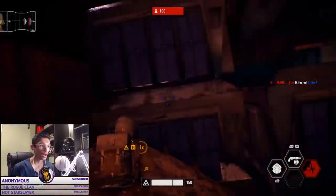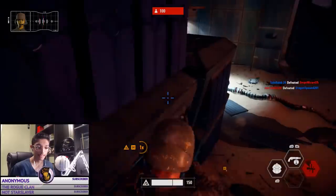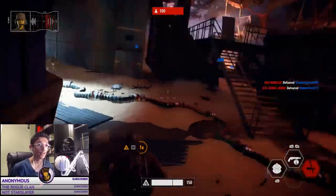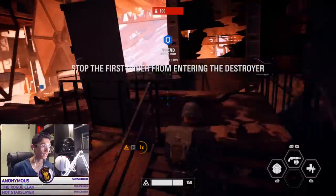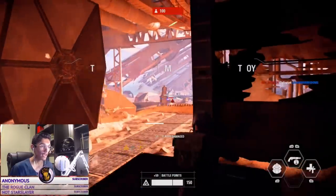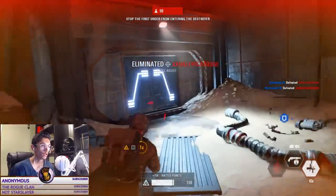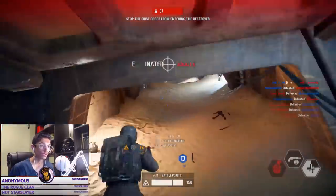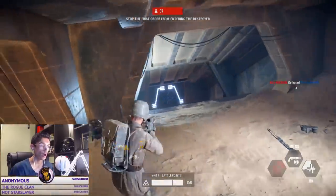The final mod you can unlock for the EL-16HFE, or the EL-HFE, is the dual zoom mod. You guys will probably recognize this on most sniper rifles in the game. This blaster and the A-280, which is actually another assault rifle, are the ones that actually have the dual zoom on them.